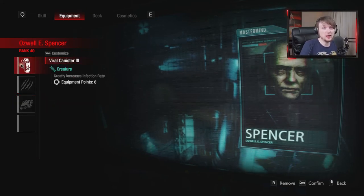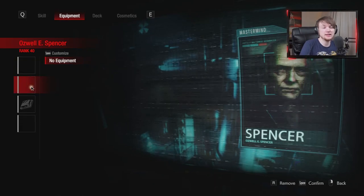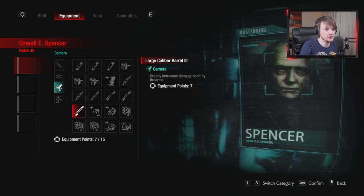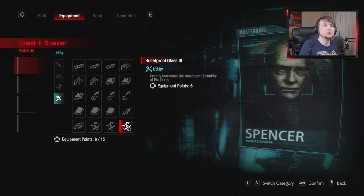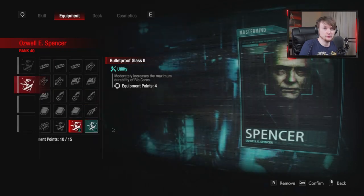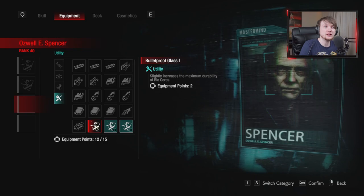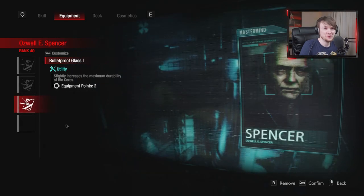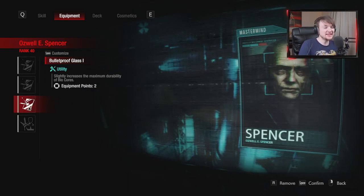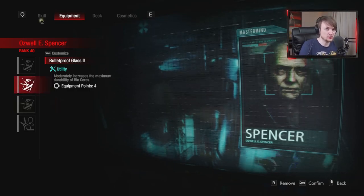However, I'm going to show you how you play biocore Spencer. So get rid of this, get rid of this, and get rid of this. Are you ready? This is going to be very complex, so make sure you're watching closely. Bulletproof glass 3 — greatly increases the maximum durability of bio cores. Bulletproof glass 2 — moderately increases. Bulletproof glass 1 — we want that. And finally for an extra 3 points, we'll put in resilient skin 1, so the maximum health of creatures is larger. Yes — that is how you make core strength Spencer a thing.